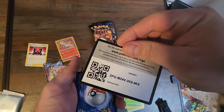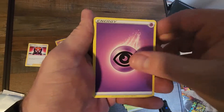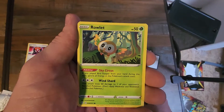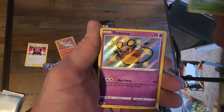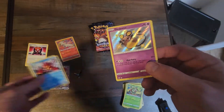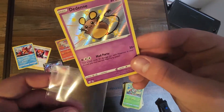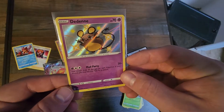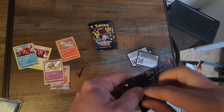What are we gonna open up next? We got energy, Team Yell, Thwackey, Tropius, Bzzwole, Ralts, Trapinch, Snom — oh, Grookey! We got a Dedenne and a Volcanion non-holographic. I love that you get something pretty cool in every pack. Let's get that Dedenne sleeved up nice and safe.